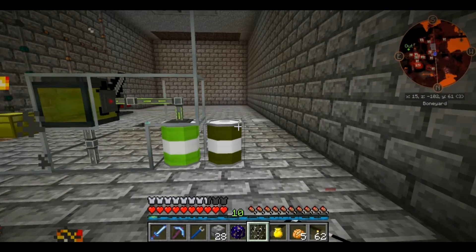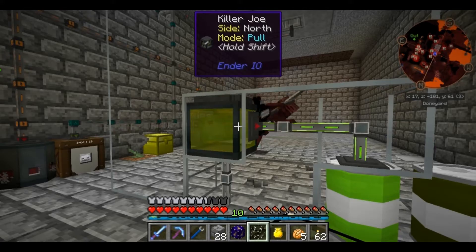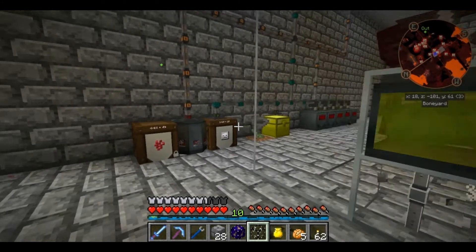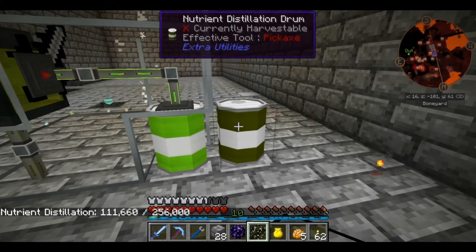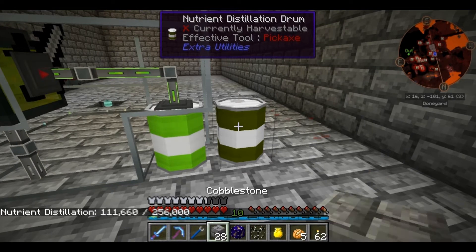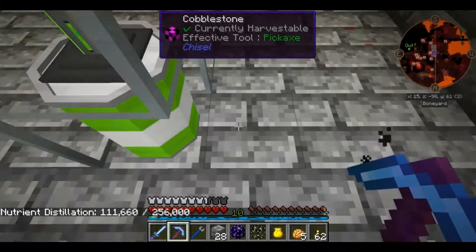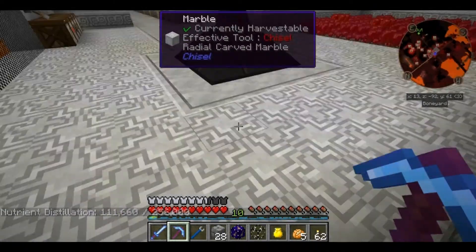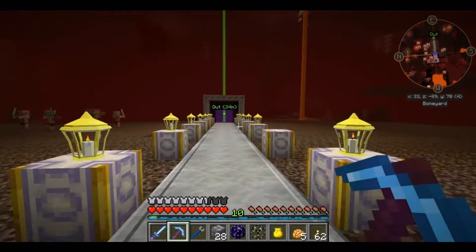We will have to get some better storage, but I guess technically Killer Joe can hold it - we'll think about that some other time. So I just wanted to show you the little bit of changes here and to show you that we have more nutrient distillation. I think I might actually take this with me. I hadn't looked to see how much nutrient distillation we've actually used back at the home base. So we'll check into that. I'll meet you back over there.